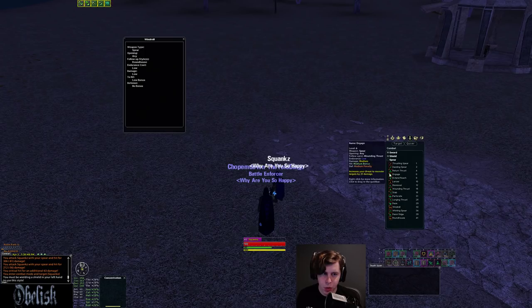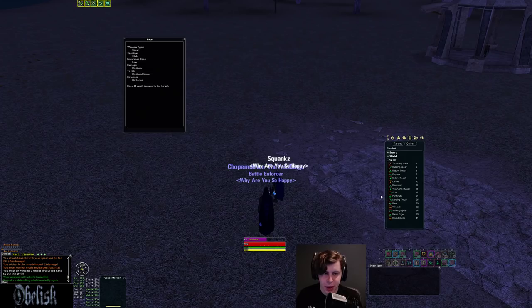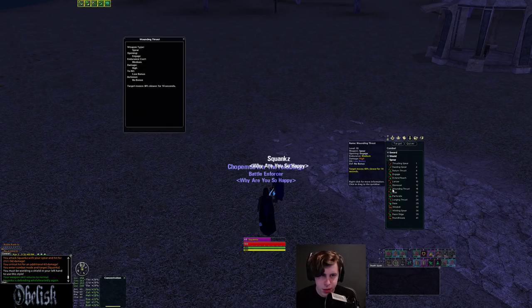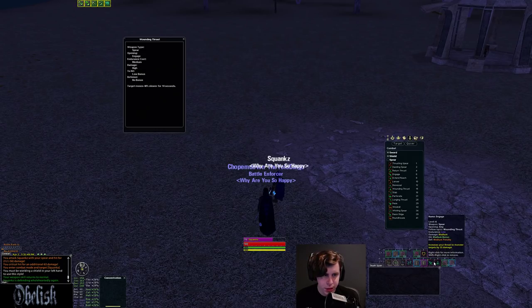Other styles used more in the solo game: Return Thrust is a low-level parry style with a bleed that chains into an 18% attack speed debuff. Or you can use Stab, which has a higher bleed and follows up into Raise, a small 50 damage spirit DD. I'd rather have the attack speed debuff off Return Thrust. You also get Enrage, a medium damage Anytime style that chains into Wounding Thrust — a snare, not an attack speed debuff. So you have an Anytime snare chain.